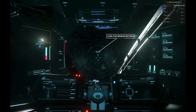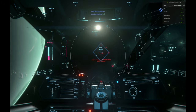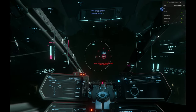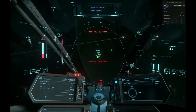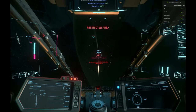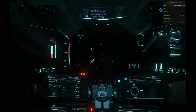Once you see an object show up, fly closer to it and it will turn red. Select it and shoot it. Notice that you have a mission timer and a number of PDC monitors you have to destroy shown in the top center of your HUD. You have a limited amount of time to get this done — the bad guys are going to show up and start shooting at you, so get through these as quickly as you can before the timer expires.